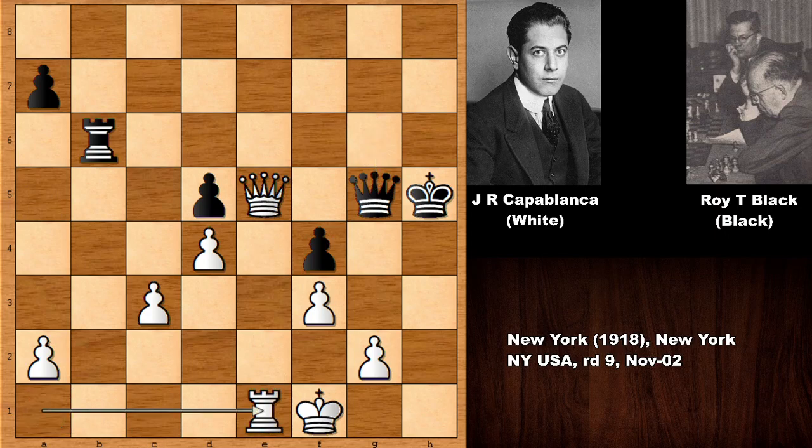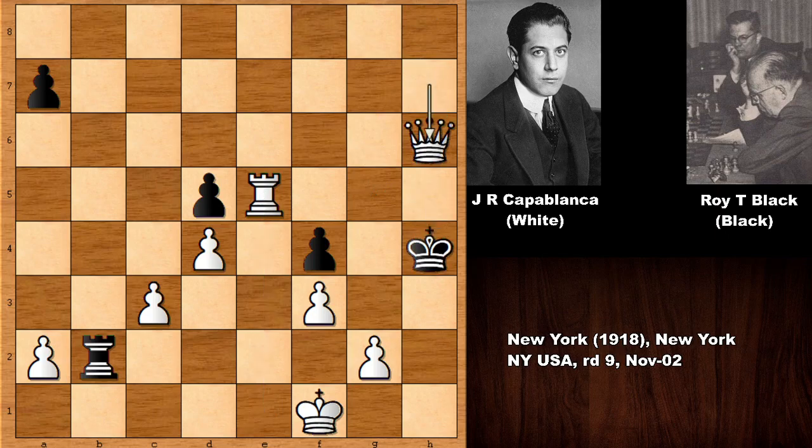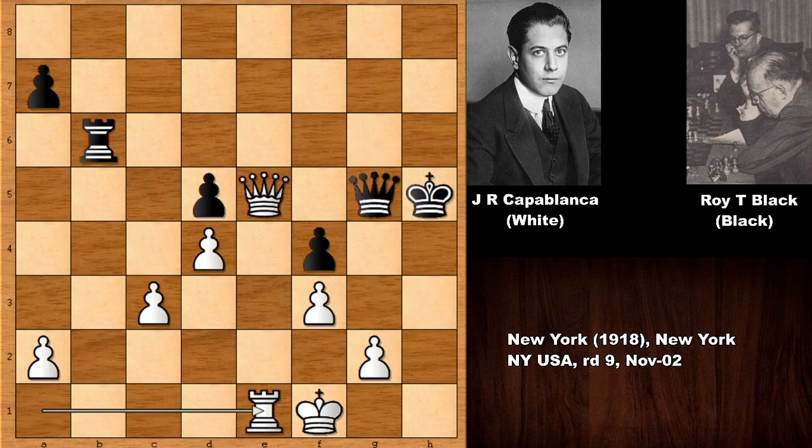So, after rook to e1, just for fun, if something like rook to b2, then check, and actually black is getting checkmated by force after this position. You can also check the king, win the queen, and checkmate the king later. This is losing. And if king to g6, check, check, and then rook check, and then capturing the queen, and getting checkmated. You can see that there is no sensible defense after rook to e1. Unbelievable.